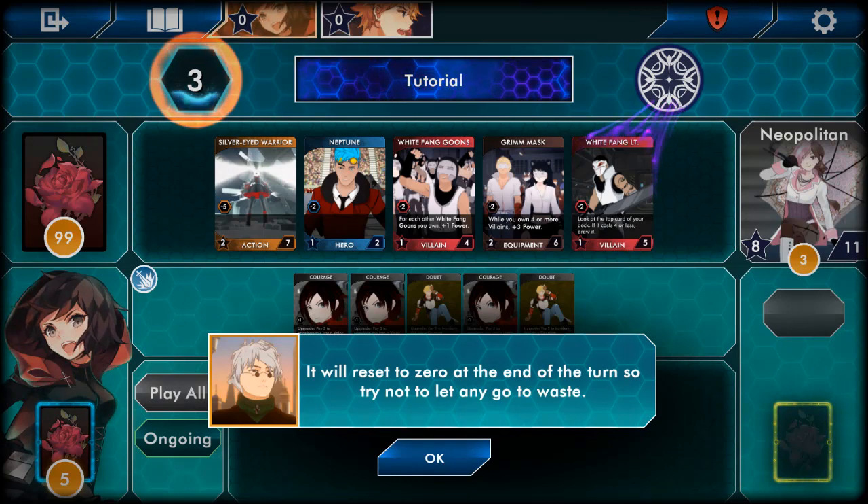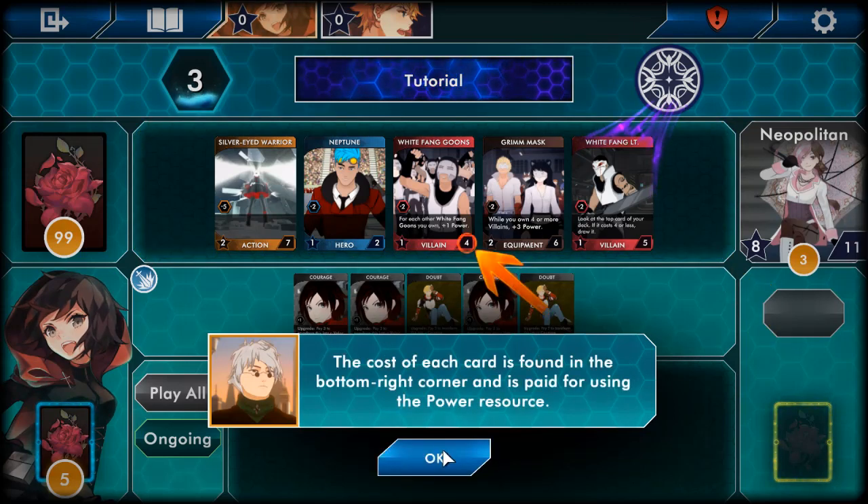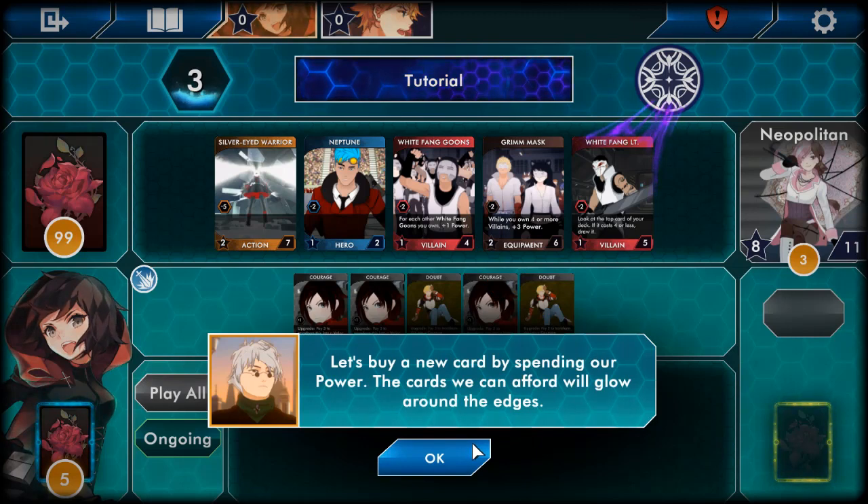I'm going to turn the music down a bit because I'm not sure if it's copyright. Power will reset to zero at the end of the turn, so try not to let any go to waste. This is called the lineup — it's the place where cards of the main deck are dealt out for players to buy. The cost of each card is found in the bottom right corner, and it's paid for using the power resource. So you generate power and that lets you buy cards to use.